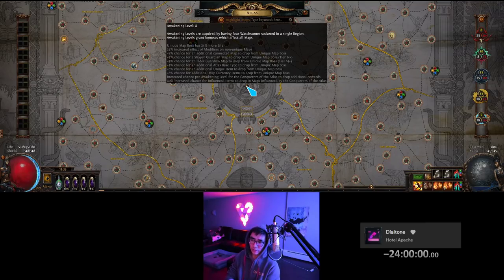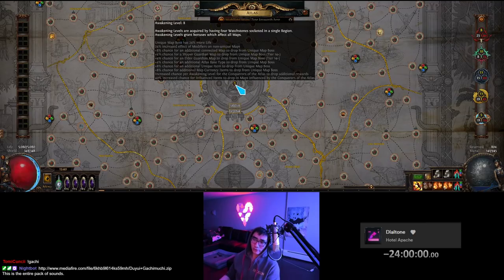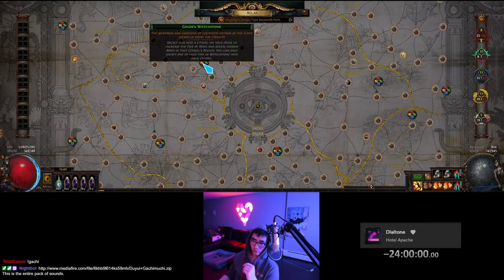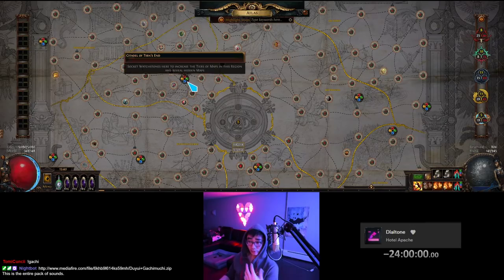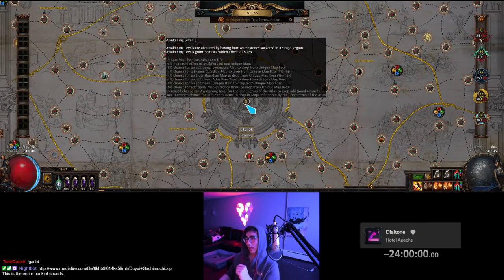So given that you've done all the stuff in the previous video, the first thing you need to do is get this number to level 8. This is Awakening level 8. You can watch a whole host of other YouTube videos about how to get your watchstone socketed. Basically, using ivory watchstones in one region will give you one level. There are eight regions, so four watchstones gives eight levels. And so rule number one after you're done with beginner map stuff is you need to get Awakening 8.